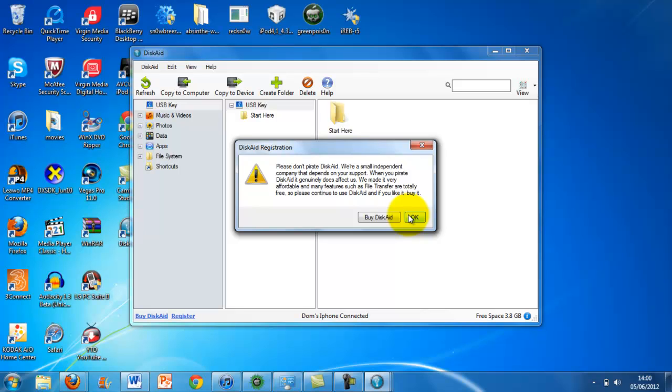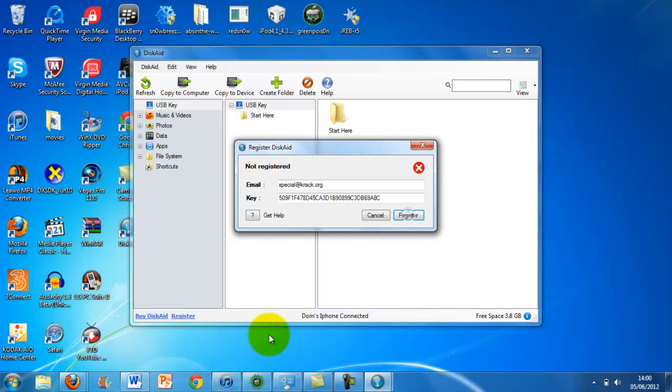Once you've pasted the registration info, it will say: 'We made it very affordable and many features such as file transfer are totally free, so please continue to use Discade.' If you like that, just press OK.